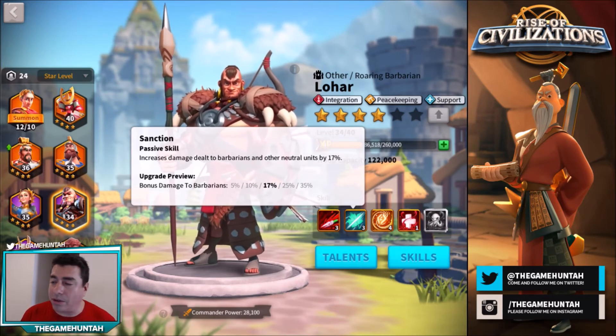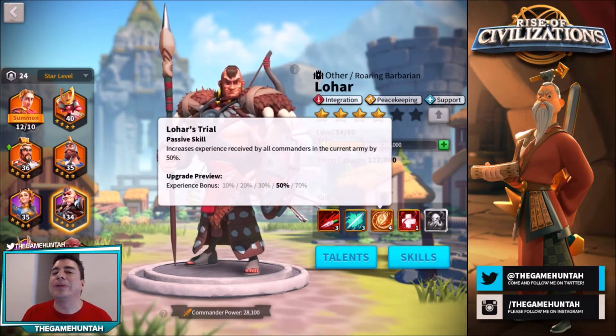The coolest skill for Lohar is Lohar's Trial, which increases XP received by all commanders in the current army — currently 50% at level 3, scaling from 10% to 70%. That is an amazing bonus and that's why Lohar is so valuable for upgrading commanders. I used it especially during a special event that gave extra XP for attacking barbarians, and it helped me upgrade so many commanders — it was ridiculous.